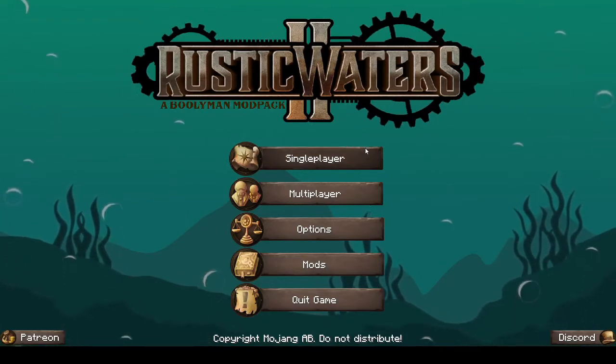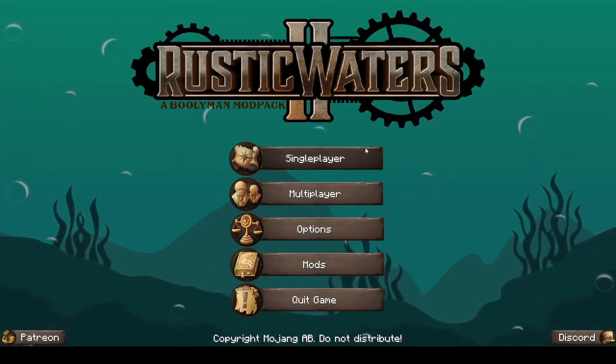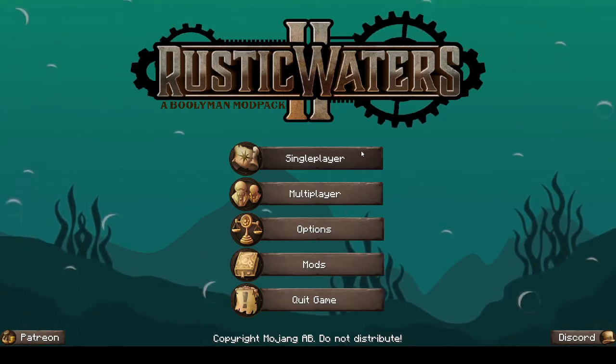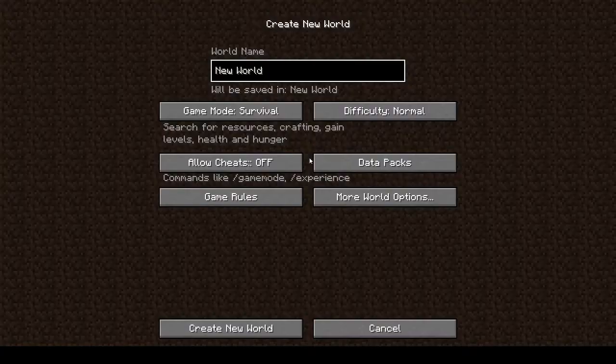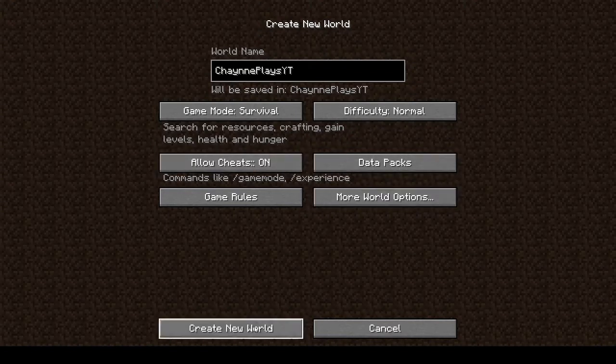Hi, this is Shane and welcome back to a brand new series - Rustic Waters 2. I didn't play Rustic Waters 1, I have no idea what this mod pack is about apart from the fact it's under the ocean. That's all I can tell you. When you hover over stuff it goes - you hear bubble pops which is pretty cool. I'm going into this absolutely blind as usual. Difficulty normal, allow cheats on - I always play with cheats on because if something happens I don't have to worry.